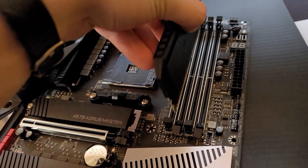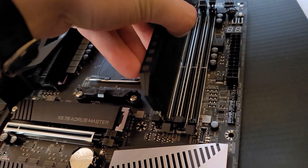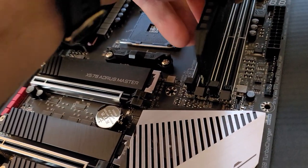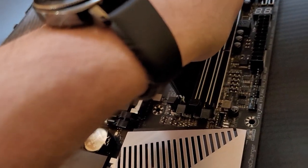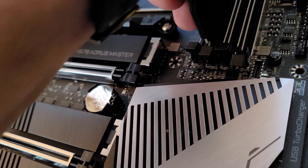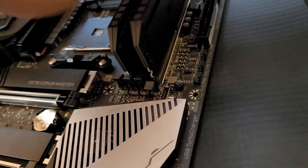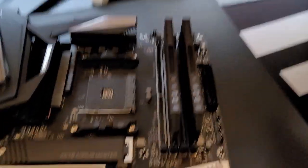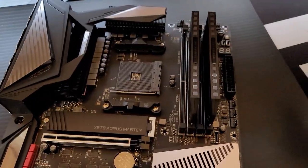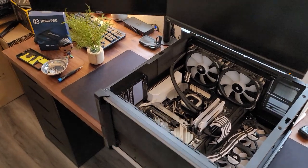First thing we're going to do is get the RAM slotted in, because that's the easy part. Doing that one-handed — boom, there's one, and two. Isn't that nice? Nice matte black, it looks so clean.